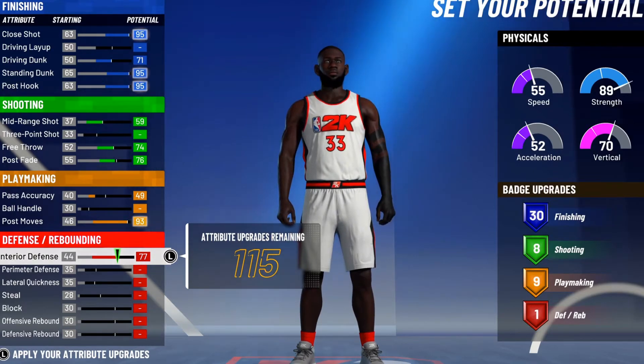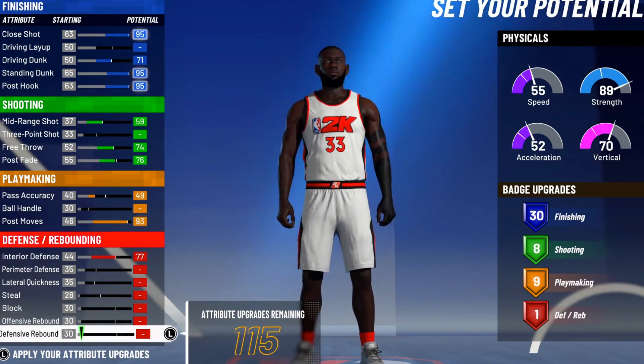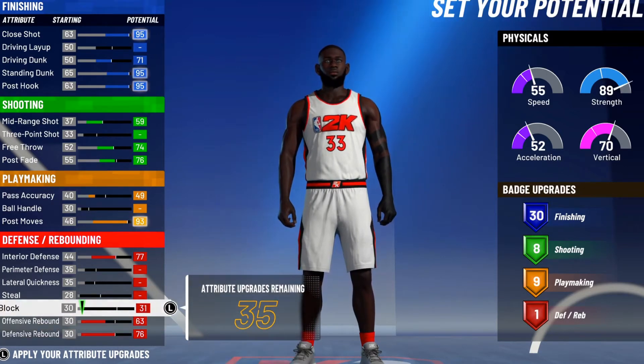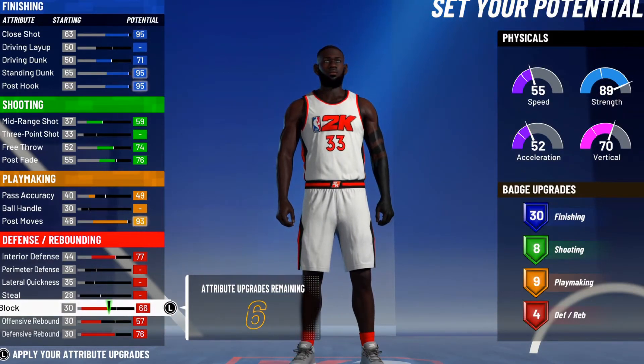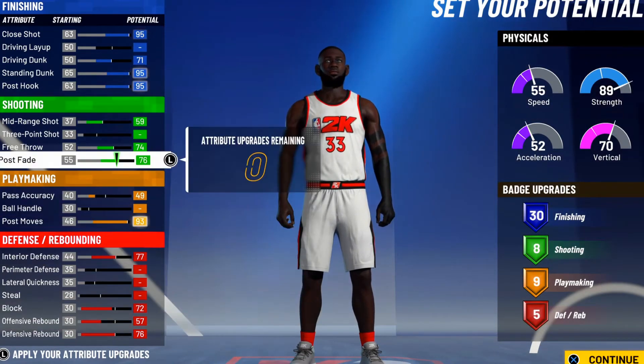Interior we gonna max it out. You're gonna go straight up to his own. Defense and rebounding — you want to max that out too. This is an OP build for the 1v1 court. If you want to court dominate the 1v1 court and the 2s court, you could have a lockdown, chase rebounds, and do your thing in the post.